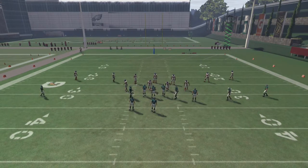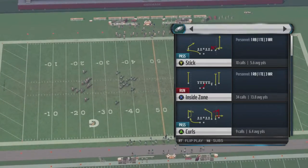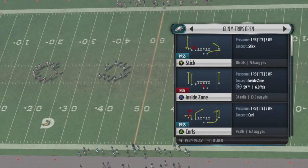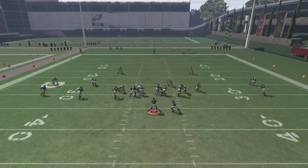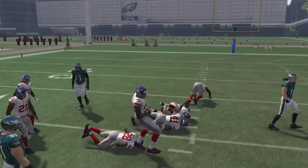We're going to go ahead and jump into the inside zone now. Back to the Y Trips Open. Welcome to the people who skipped the inverted veer. Let's start off with inside zone. If you guys don't know about inside zone, inside zone is about that life - this is just the most overpowered running play. Last year it was the halfback counter on shotgun. This year, it's inside zone.